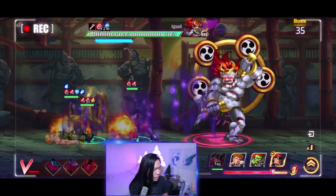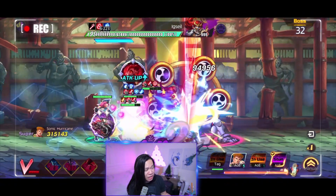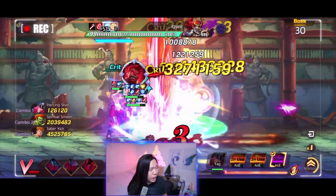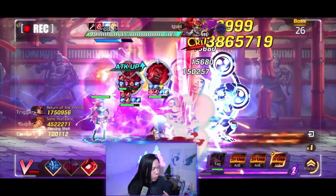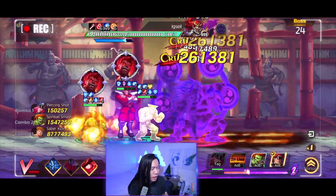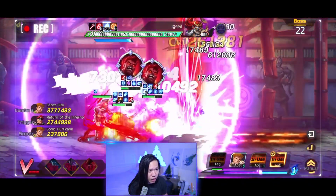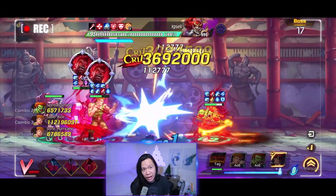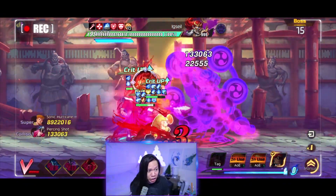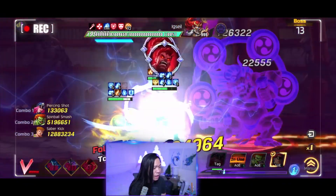Activate. Guile doesn't have seven Saber stacks yet, but he's building them up. Now he has two Toxic Love stacks, four Saber stacks, six Saber stacks and three Toxic Love stacks — that means he can get at least four or five. He's got seven Saber stacks and he Flash Kicks for 112 million. That's a very, very big Flash Kick. Now we just keep going, keep doing this, and hopefully get more crits.